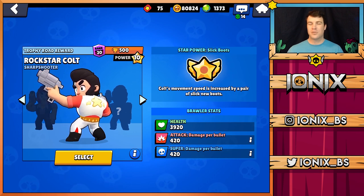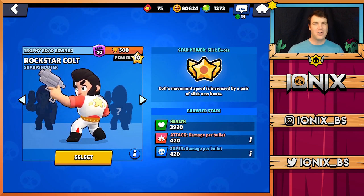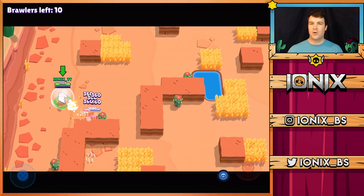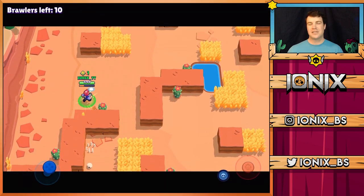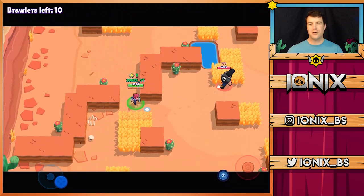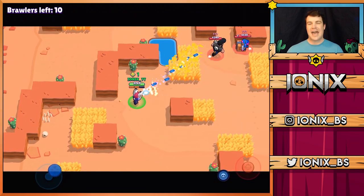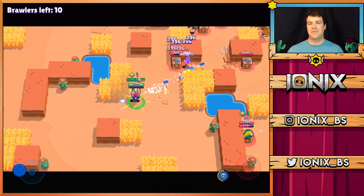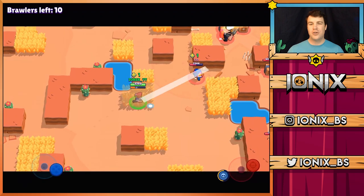Moving into Colt's best game mode — and believe it or not, it's actually going to be solo showdown. The reason Colt is so amazing in solo showdown is because he can shred through power cube boxes, collect a ton of power cubes right off the bat, and he absolutely dominates tanks. But the best tip I have for you with Colt is to not use auto aim.